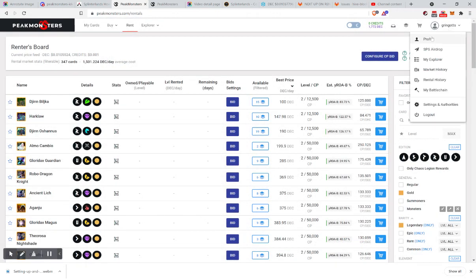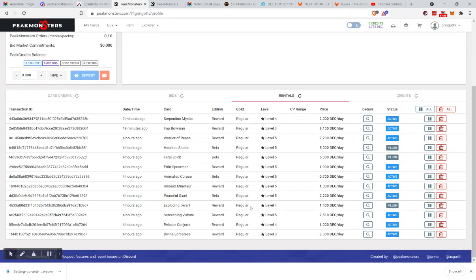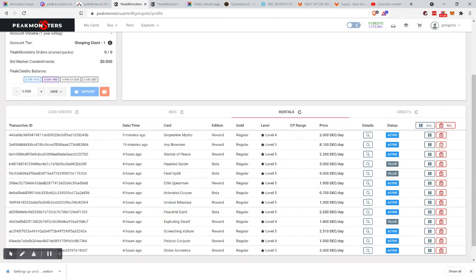You can go to your profile, then rentals, and see all your rentals — here are three that are filled. If you go out of town for several days, you can pause them, and when you come back they'll all still be there and you can unpause. Or if you want to start over, you can delete them all — there's a delete all or individual option.